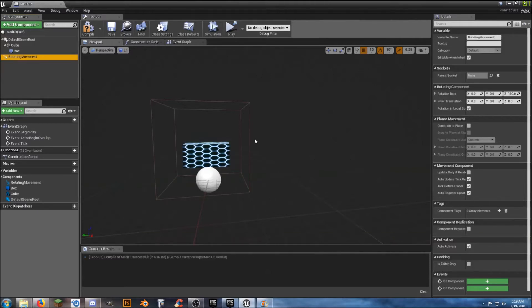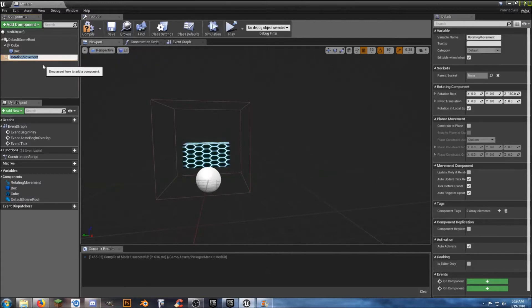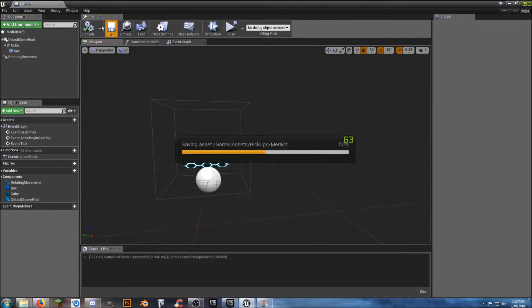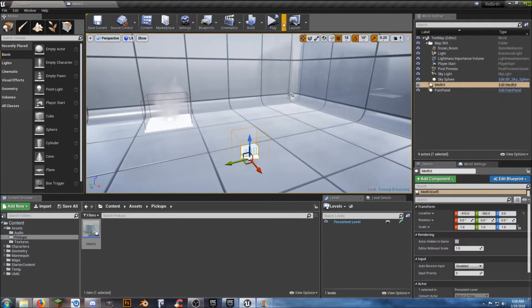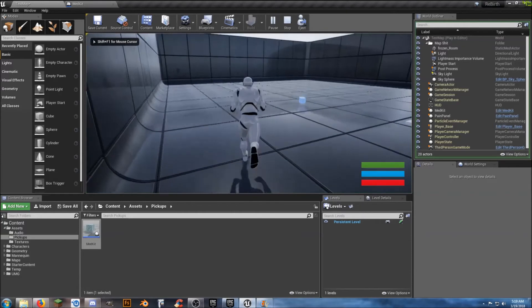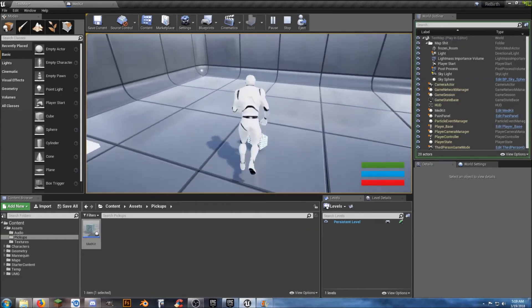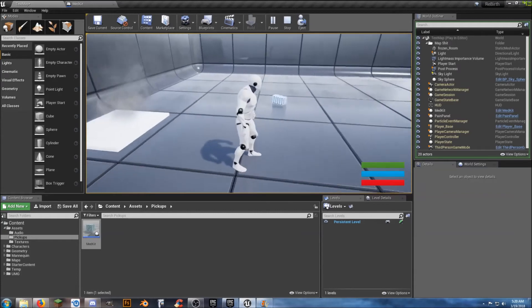There's a rotating movement component — you can actually make the object itself rotate. I'm going to go ahead and place it out and see what it looks like. Playing in the selected viewport — there we go, we got a nice little rotating thing. Well that'll make you dizzy, never had that happen before.